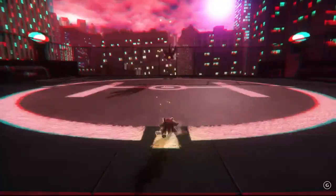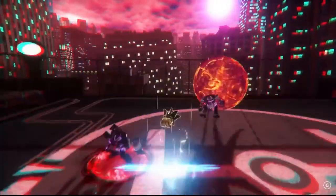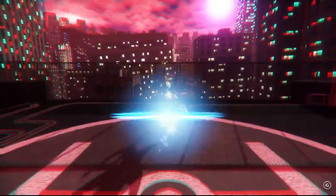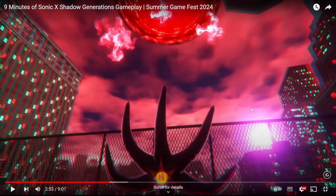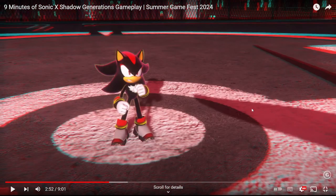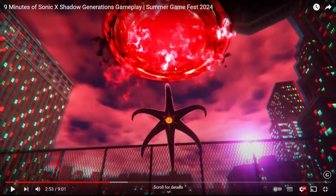Then you come here and you just attack these enemies. He hits Black Doom. What's going on with Shadow's nose there? Why is his nose at that angle? Who knows? Anyway.